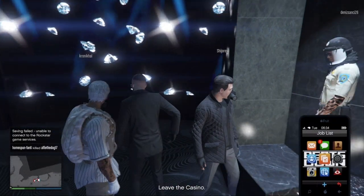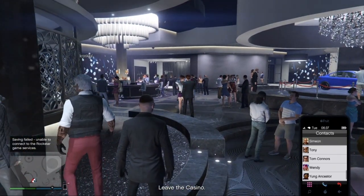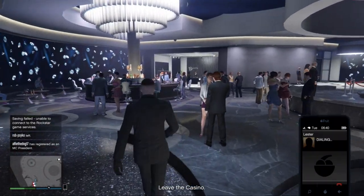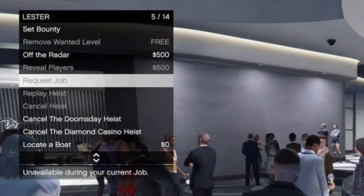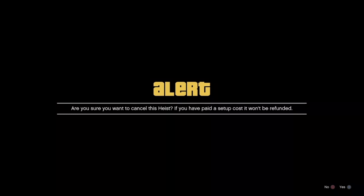If the vault contents is not what you're after, then first move away from your stalkers who are trying to be in your video, and then call Lester. When Lester answers and you get the drop-down list, click on 'Cancel the Diamond Casino Heist.' You will then get a message asking if you are sure you want to cancel the heist. Click on yes.